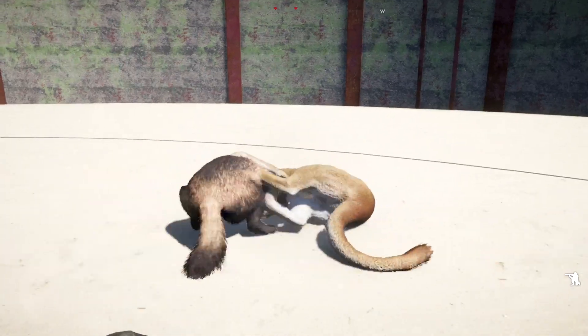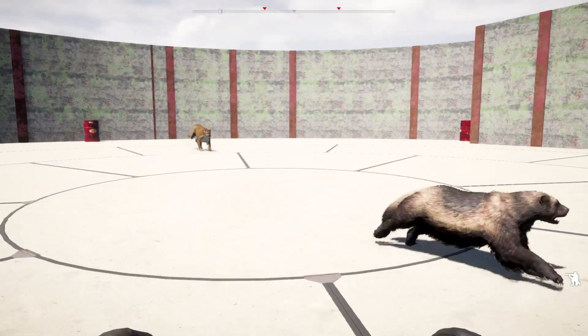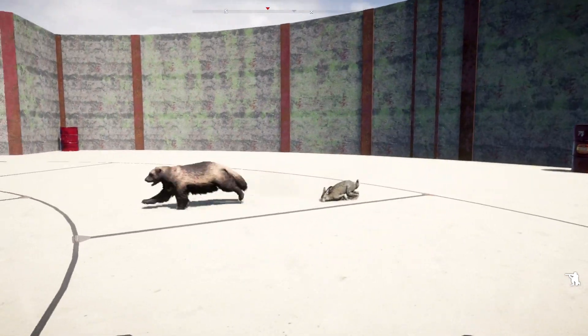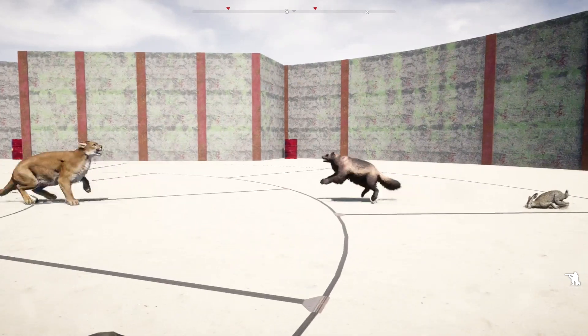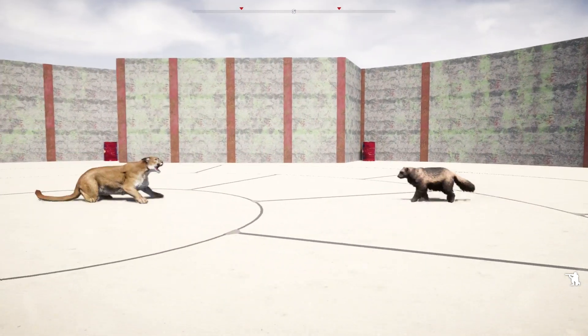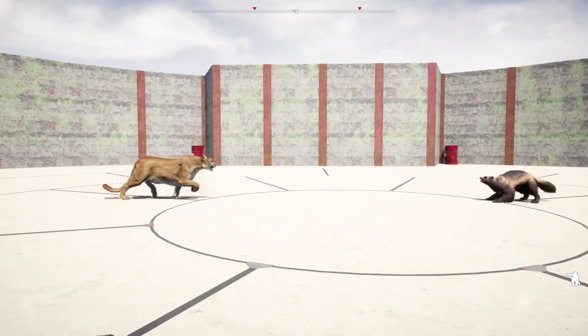He's going for the cougar's jugular right there. Gets a little barrel roll off there, but the cougar is able to fight it off. Now the wolverine once again takes down the hare. This dude is a hare hunting machine. Now the cougar needs to really take down the wolverine to get this victory, even though the wolverine took down the hare.